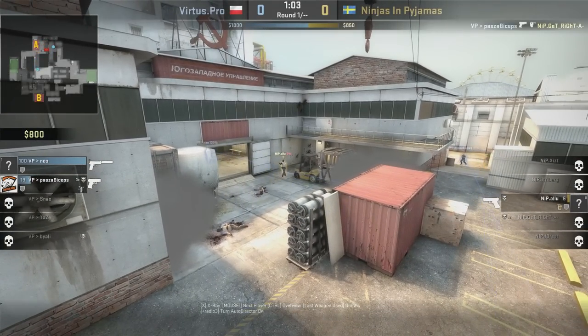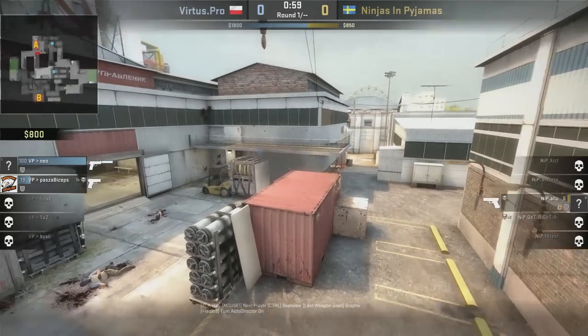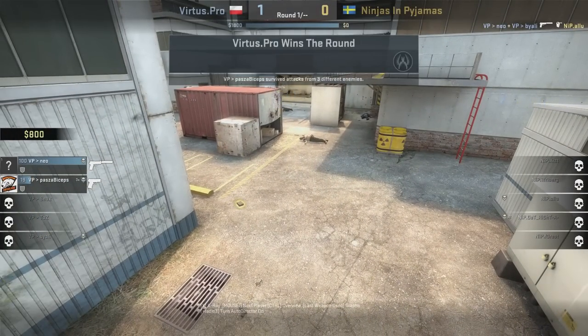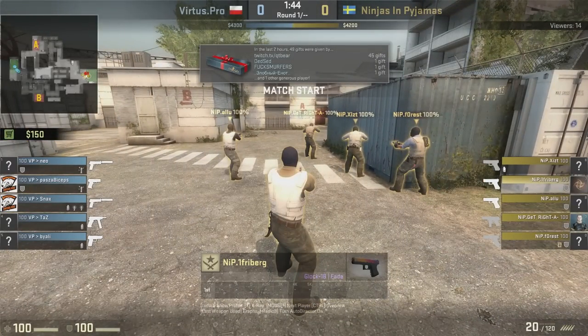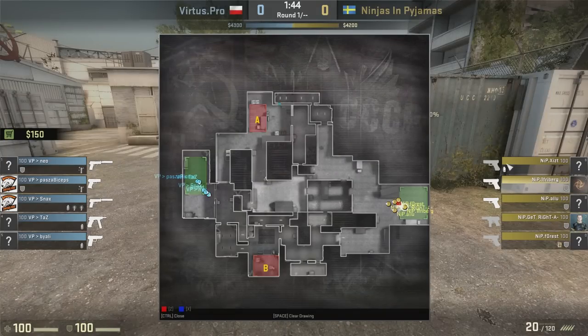So as we can see, all that craziness went on, it puts it into a one versus two with Alu, and he is not able to win it and he gets taken down. So let's hop back and check that out step by step. The first thing we have to look at is what they have bought, and we can see it here on the T side. They have bought up a single smoke here on Exist and then a bunch of armor, which tells me that they are going in hot.